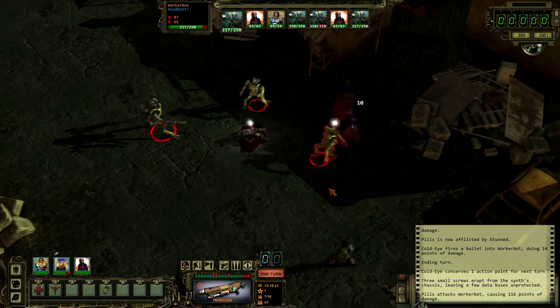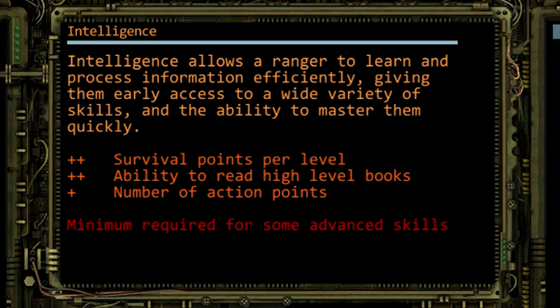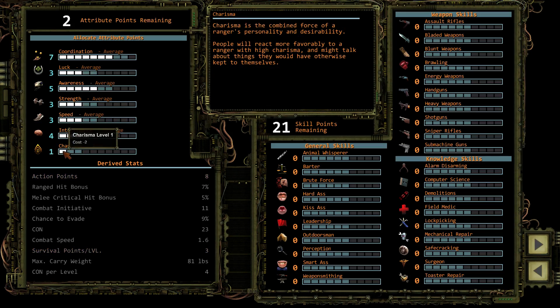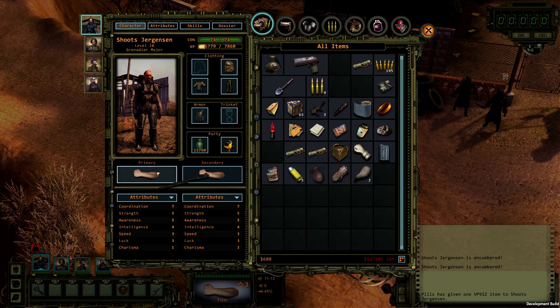Extra evasion helps us avoid incoming fire, and the melee critical chance increase is good if our enemies get too close for comfort. Our heavy weapons guy isn't a complete meathead. We're giving him a point in intelligence so he gets more skill points at each level up. This guy's an asshole — let's dump two points out of charisma and put them into strength. Now he can carry more gear.